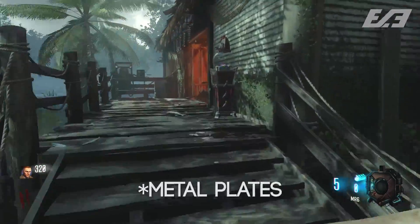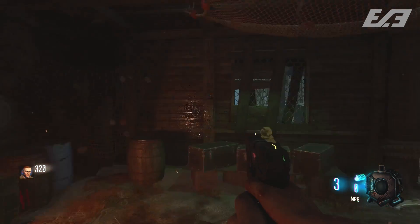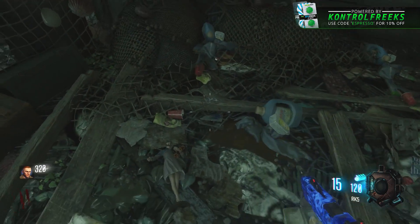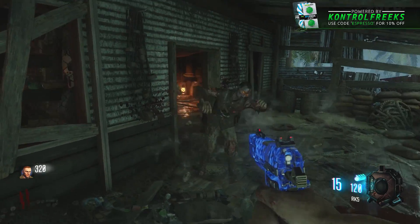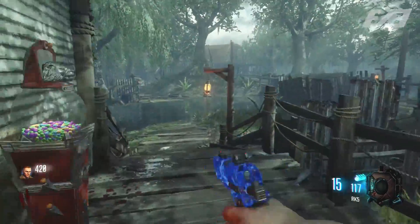Once you're there, you're going to want to look for four frying pans hanging on the walls and shoot each of them. It doesn't matter what order you do it, so long as all four of them are shot. You'll then get the Sound of Thunder audio cue — as you do with all this kind of stuff — telling you that you've completed something. Then all you have to do is go into the back side room where there's a pile of trash.